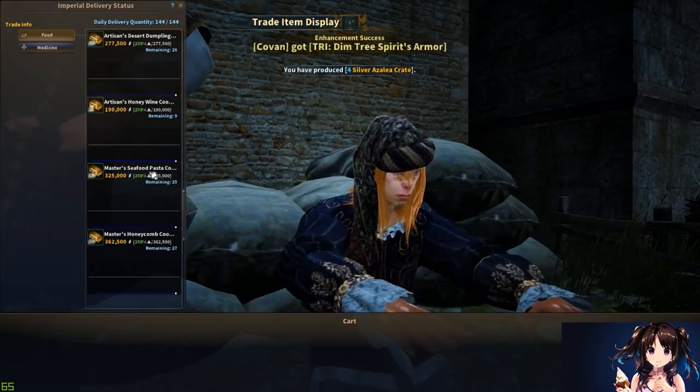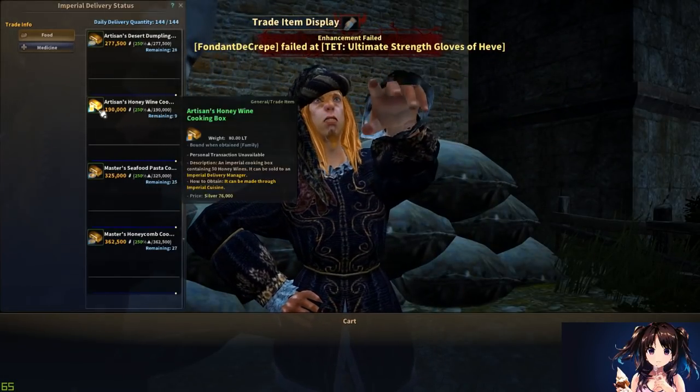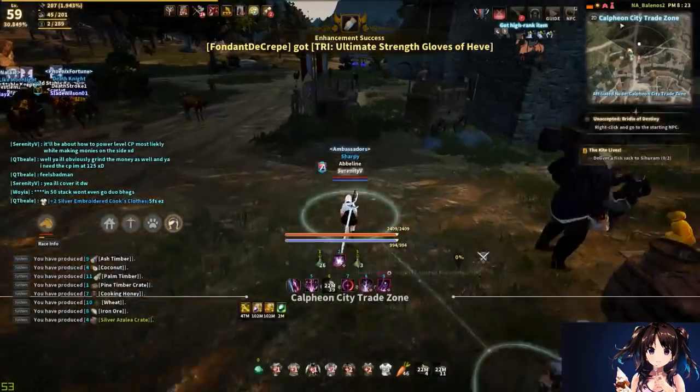The one crate you want to look for, if you scroll down, is the honey wine one. There are nine remaining. This number means the delivery guy takes a certain amount of crates per day of each type. As you can tell, master seafood pasta still has 25 remaining, but honey wine only has nine. For honey wine, you'd get 190,000 silver per one crate.